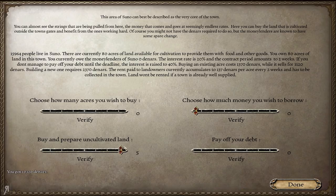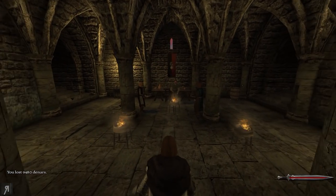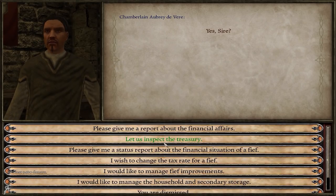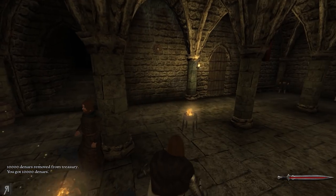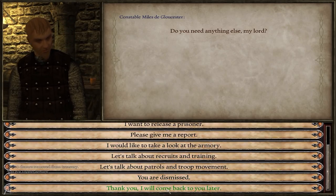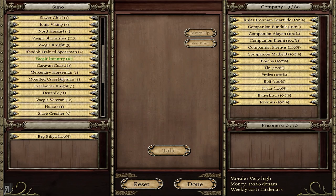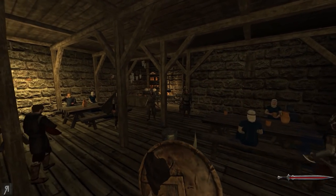My land is at 10,000. I did buy some uncultivated land — maybe it actually increases the amount of land you can buy. Let's buy another four acres. The land is extremely expensive right now because it is a very rich town with a huge amount of economic power. I should also speak to our patrol guy. I did get a patrol very recently and I am at very high morale.